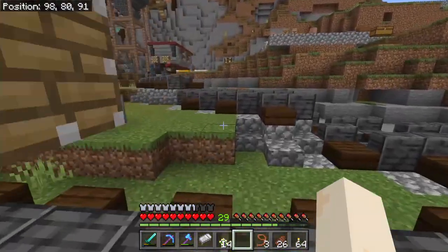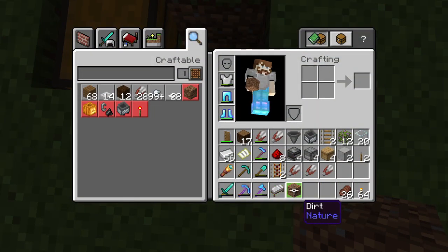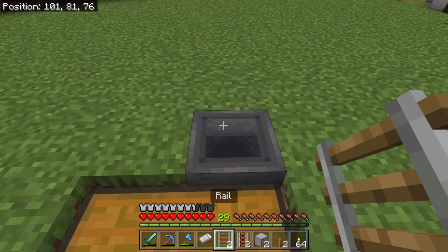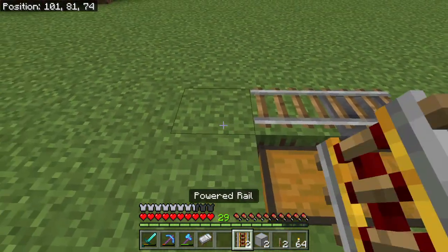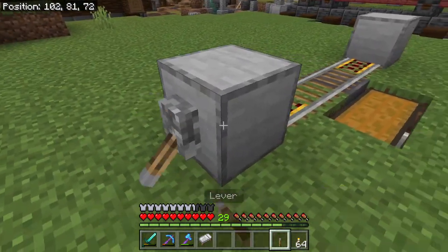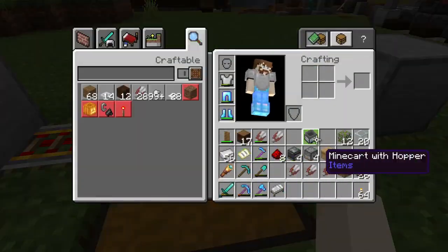We'll grab the stuff we need and show you how it's built. Everything in this chest is what you'll need to build stacks of this farm. I'll show you how to build a single unit and then how to expand that into the full four. Starting off, we'll get the hopper going into the chest, grab our two normal rails and place them with our two powered rails, get these blocks powered, and that'll be where the minecart will go back and forth.